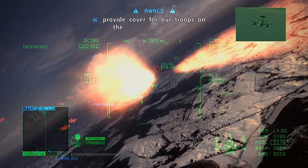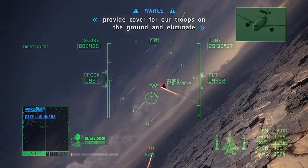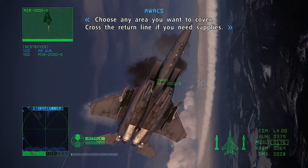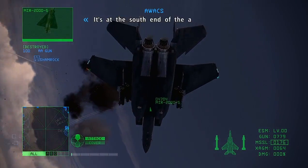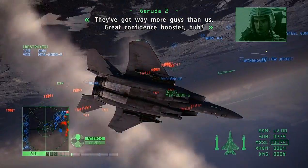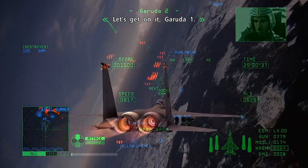Garuda team, provide cover for our troops on the ground and eliminate all Estovacian ground forces. Choose any area you want to cover. Cross the return line if you need supplies — it's at the south end of the airspace. They've got way more guys than us. Great confidence booster, huh? Let's get on, Garuda 1.